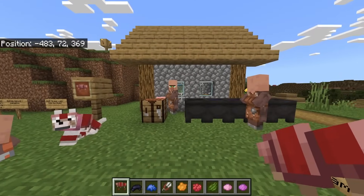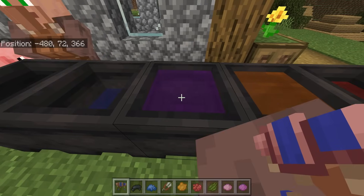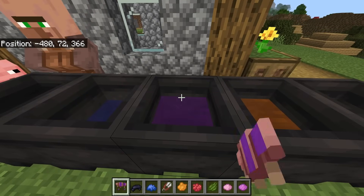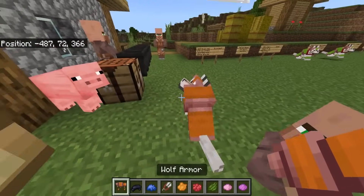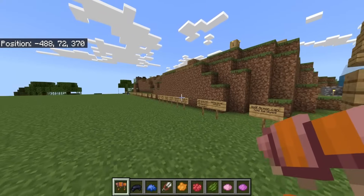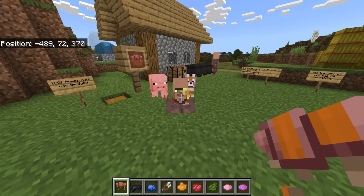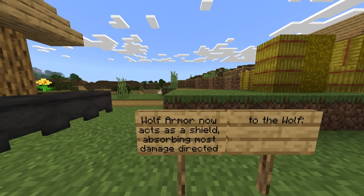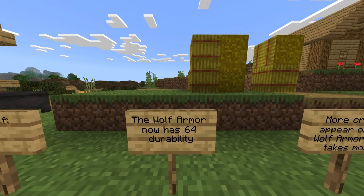The cool thing here is just like leather armor, you can add multiple colors to get really funky designs. There are actually 5.7 million different combinations. They also need to introduce the whole cauldron situation and dyeing to Java Edition as well.